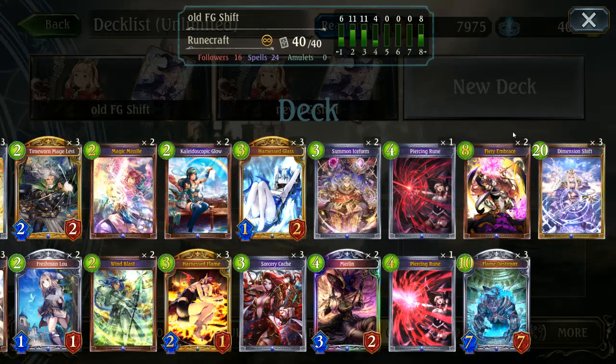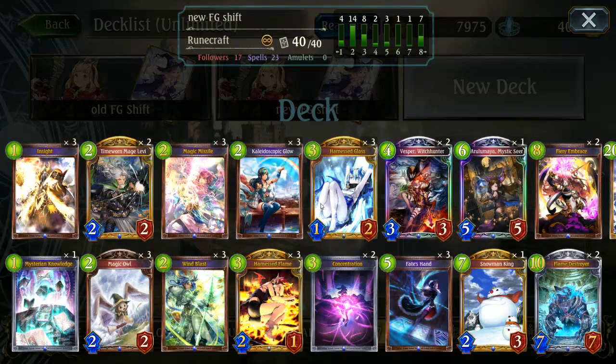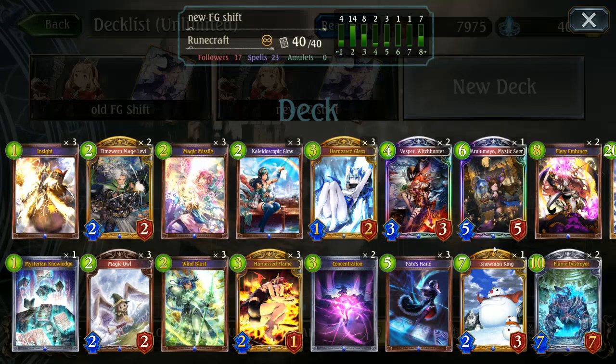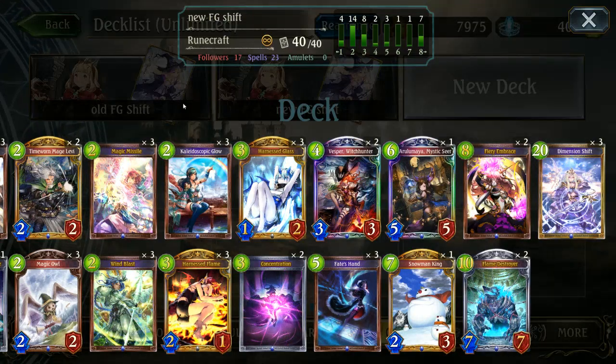Of course you could do it with 4 as well on turn 10, but by turn 10 it's a lot harder to really win. Overall this deck was a lot of fun, so we'll take a quick look at the new version using some of the new spell booster mechanics like Magic Owl, Vesper Witch Hunter — which I really enjoy — even though it is basically just another magic missile, just an extra ping effect, but it does work with the Consecration, which is one card that works fairly well, considering you want a nice amount of draw. Everything else in this deck is pretty much a normal D-Shift deck, except with Flame and Glass added in.